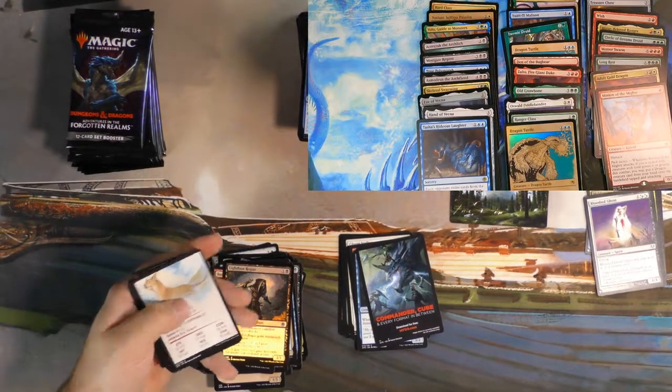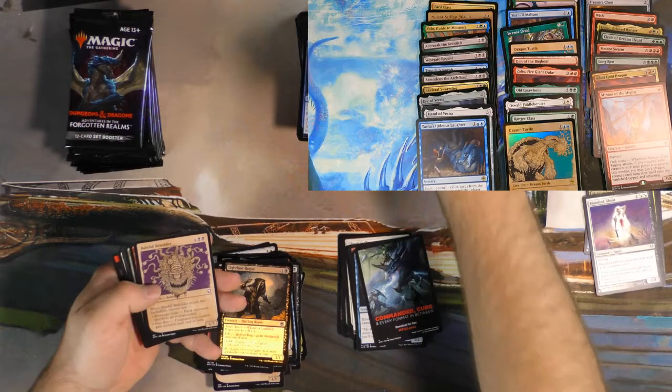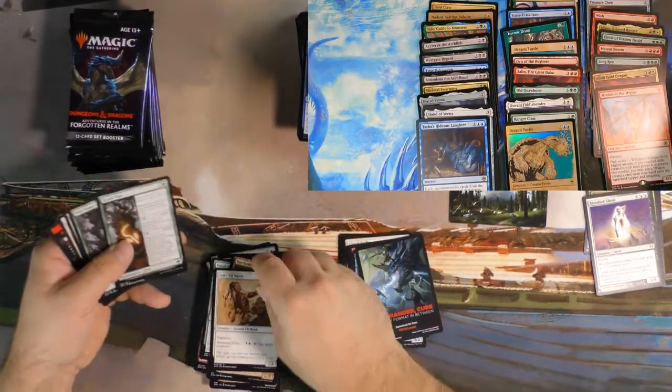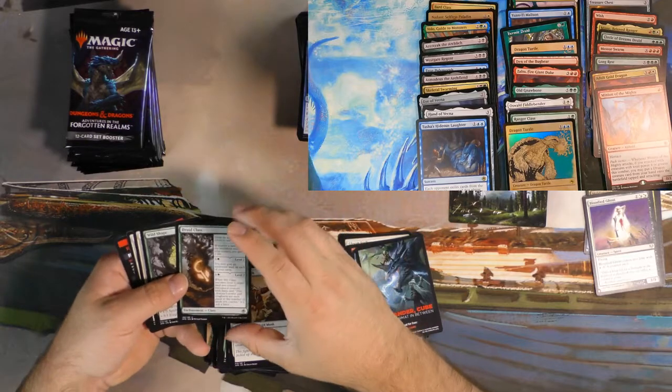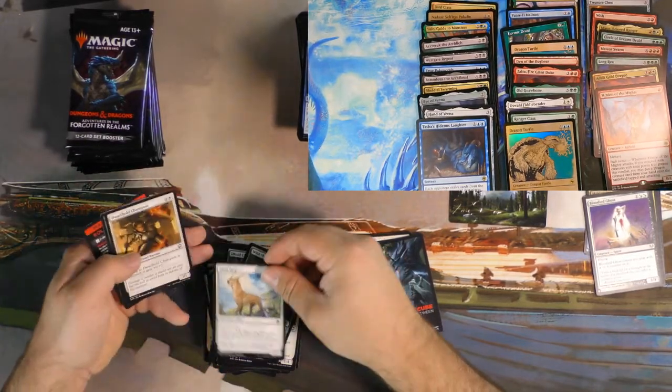They exile cards from the top — that's not even a real thing. Like, who approved that? Druid Class, Wild Shape — it's above average. Another Blink Dog.